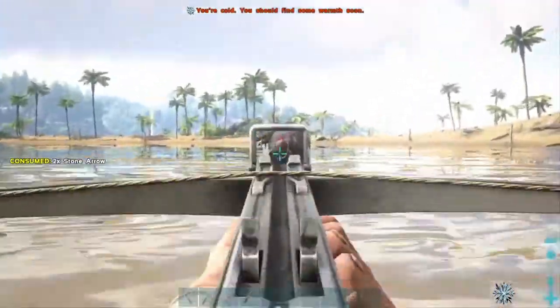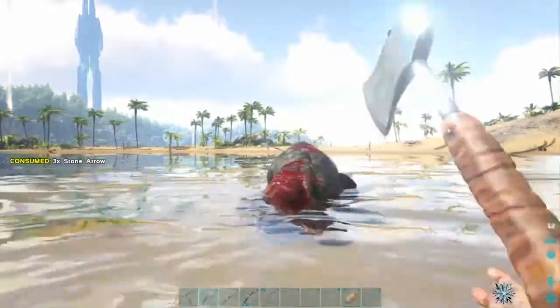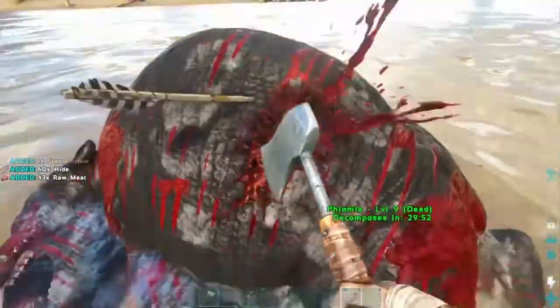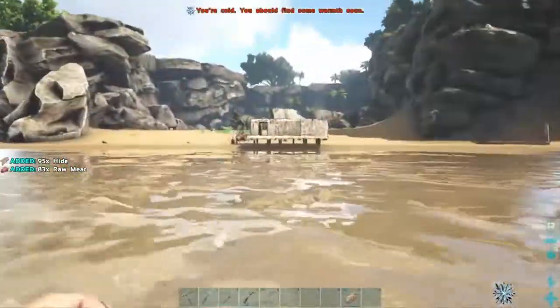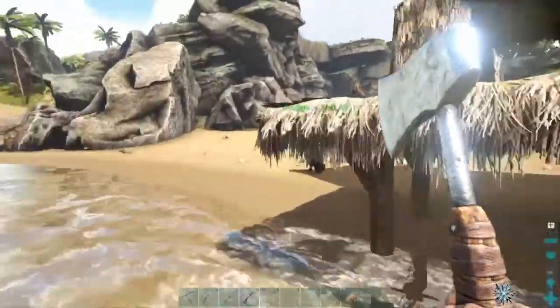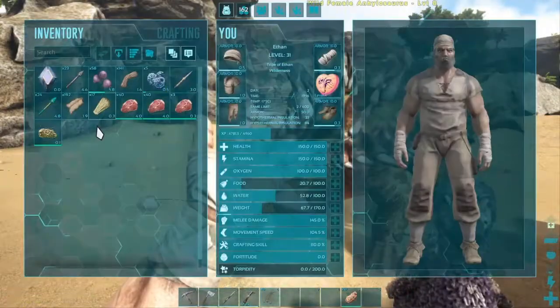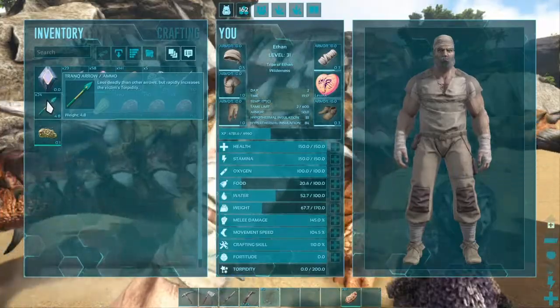He's actually already extremely damaged and there we go. Only about four shots maybe. Let's go and harvest that. You can see that I've made a brand new set of metal tools. At the end of the last video I did actually unlock the engrams for all of that. I have also since made some bolas and tranq arrows so that we can go and actually tame some creatures.